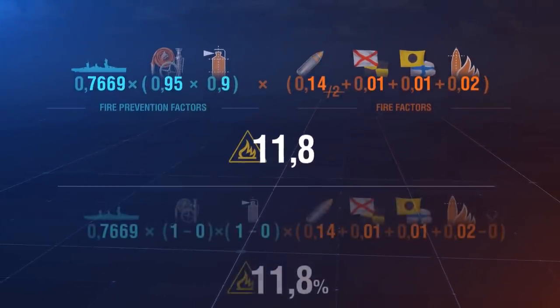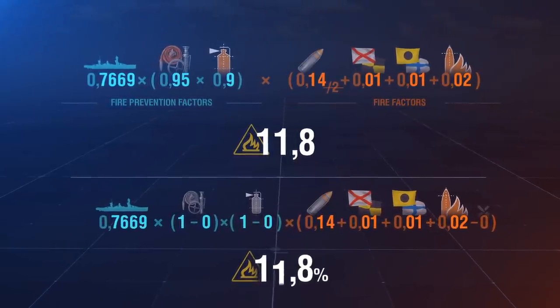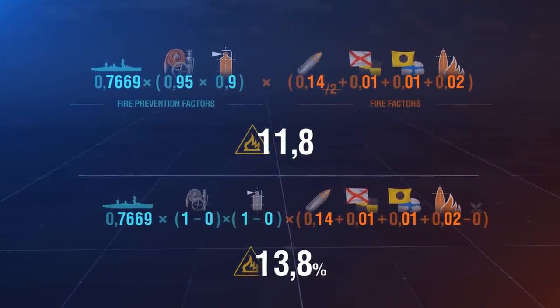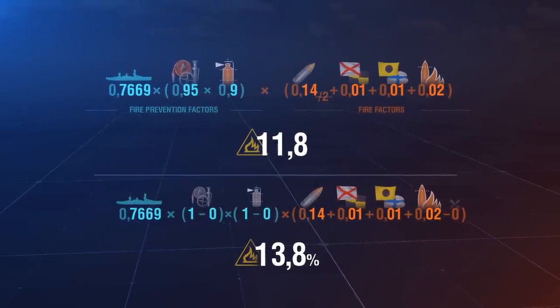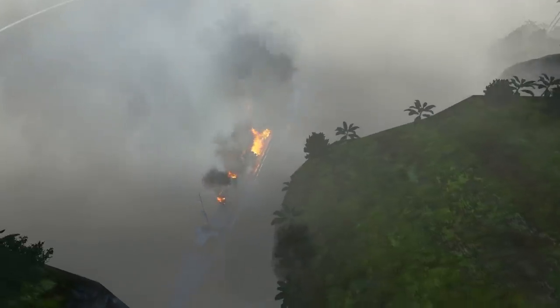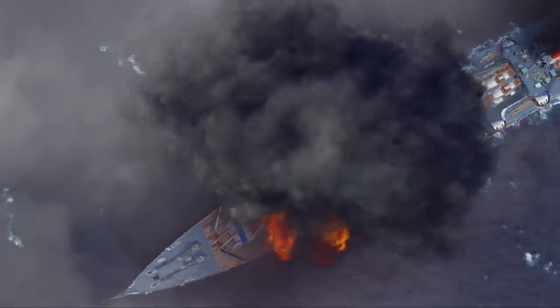Now let's dismount all the modifications from our Fuzo and retrain its commander. As a result, the chance of causing fire increased to 13.8%. As you can see, if you don't improve the fire protection of your battleship, the difference will be slightly higher than 2%.